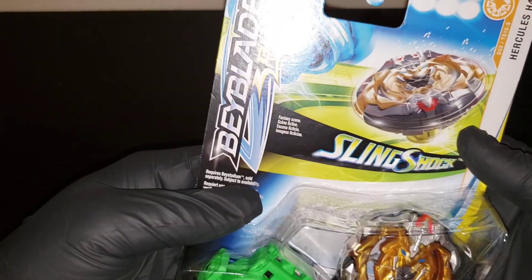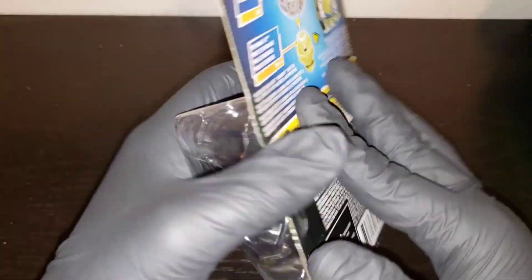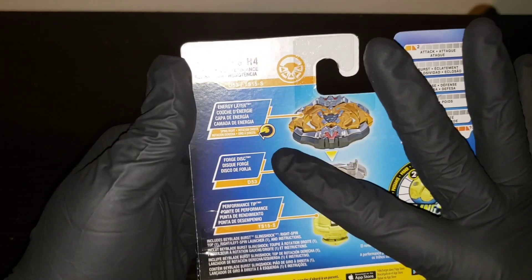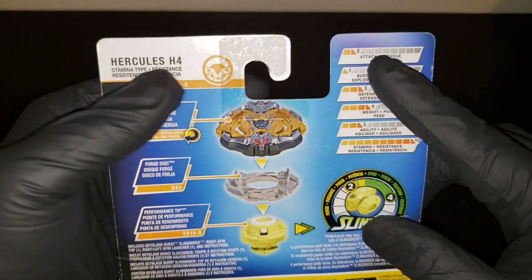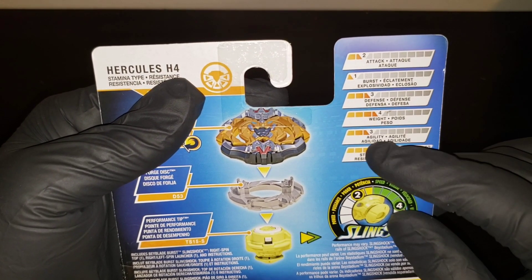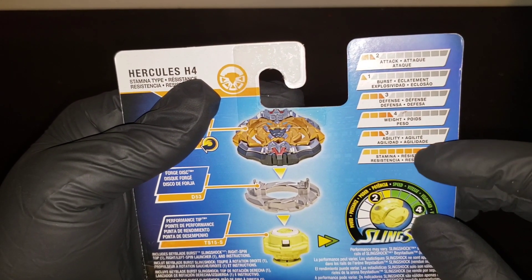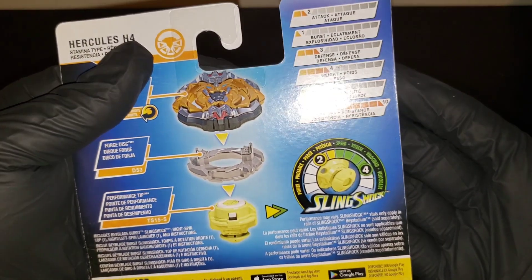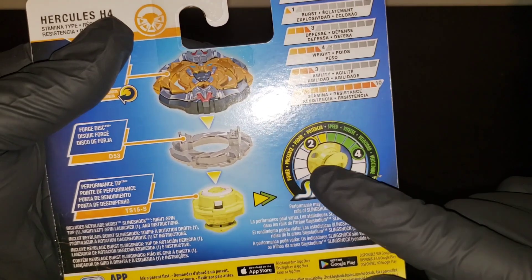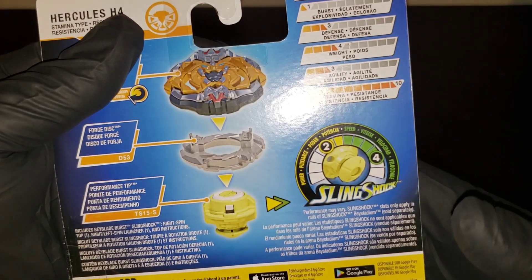Babely Burst Turbo. It's a right spin. Here are the stats: two attack, one burst, three defense, four weight, three agility, and ten stamina. The Slingshock is two on power and four on speed.